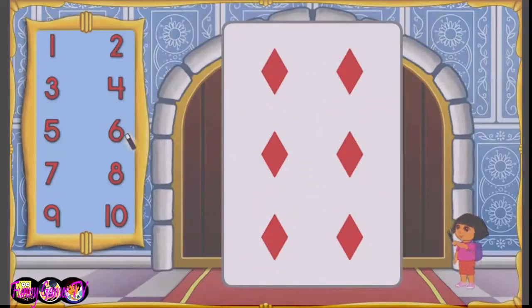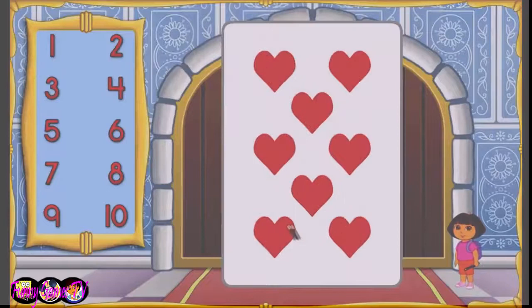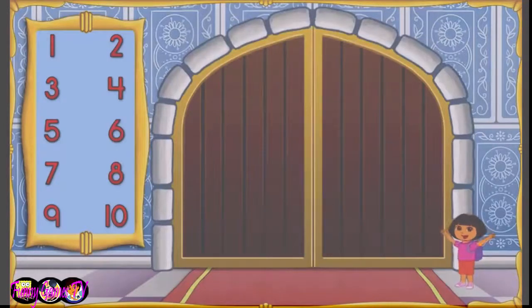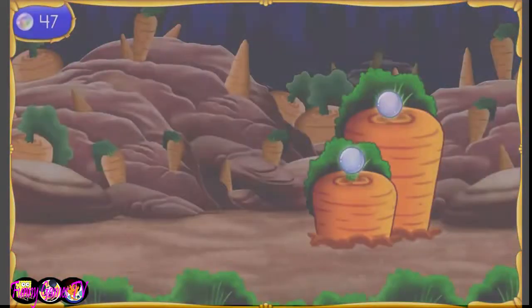We made it through the card castle, but the door to get out is locked. We need to figure out this magic card trick to open the door. Let's start with the first card on the door. We need to choose the number that matches the amount of shapes on this card. Click the number. Count the shapes, then click the number that goes on the card. Abracadabra! Perfecto! Now let's figure out the next one.